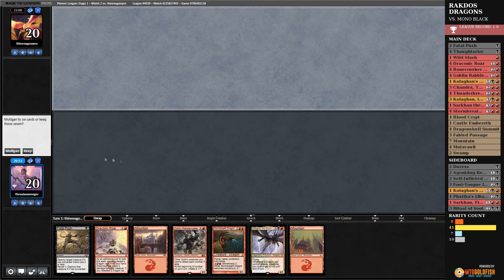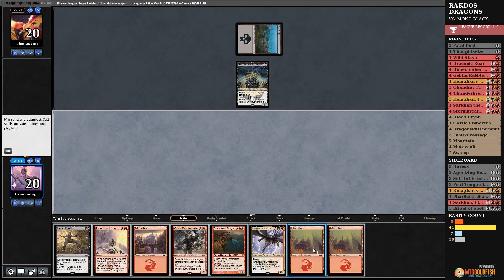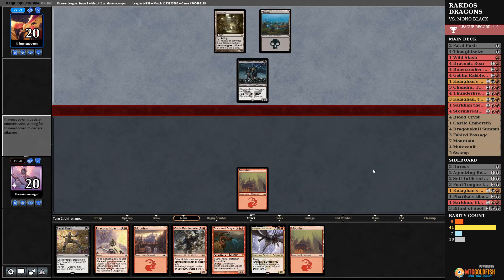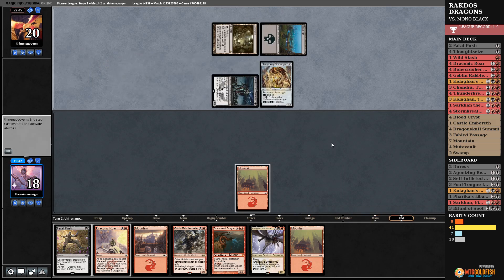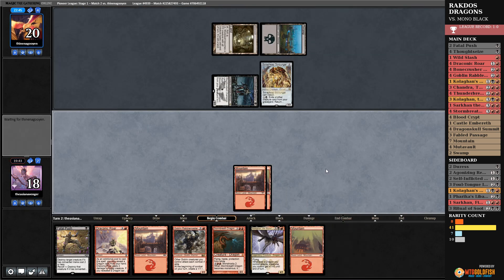We don't have a lot here. We have Draconic Roar. We're on the draw — we have two removal spells, and if we draw a black source we're online. If we get Thoughtseize we still have something to do. We didn't. Black source please — that's not good. That's a red source. Well, we have lands.